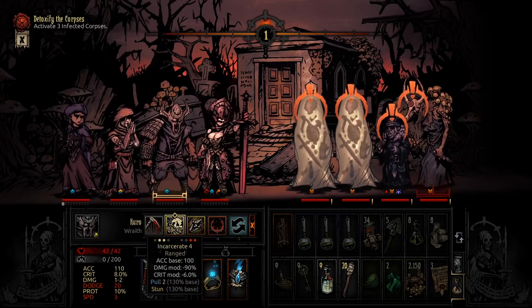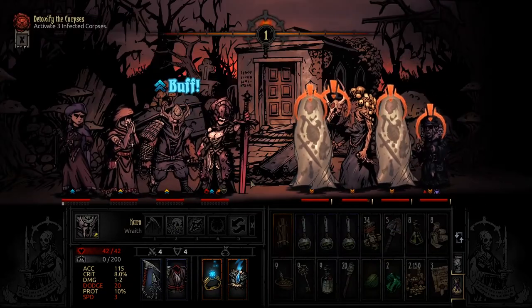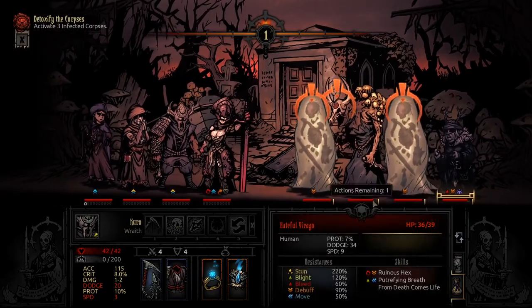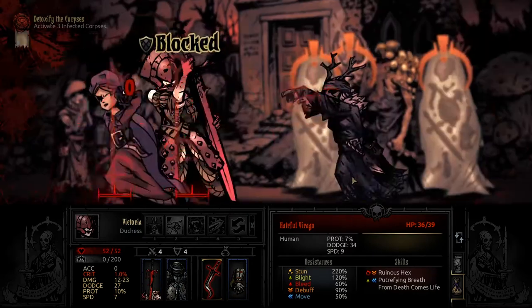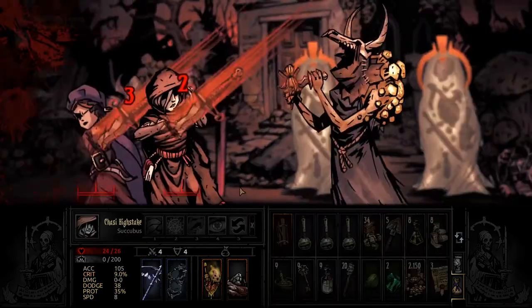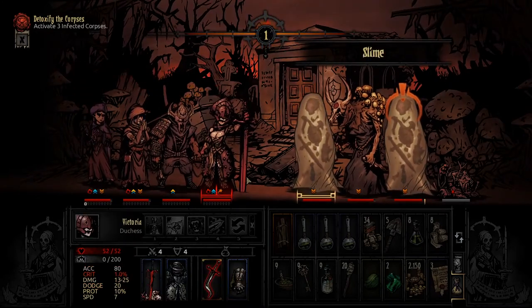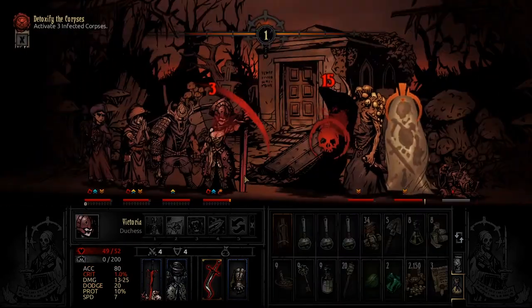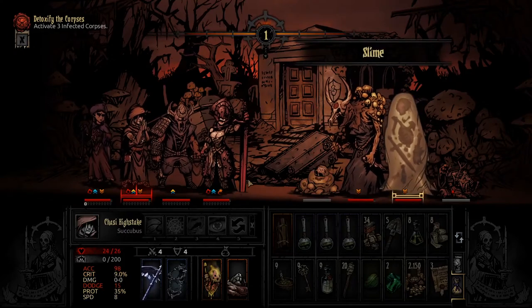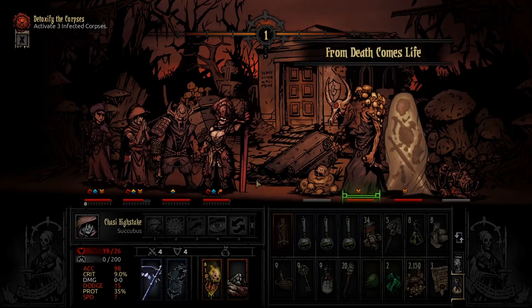I think we probably want to go with incarcerate. Pulling you forward is nice — no stun unfortunately, but the pull forward is great. You made a mistake there. Light has got pretty low — we definitely want to buff that up. But as you can see, the riposte damage is just as strong as anything else. We're in a good place from that.